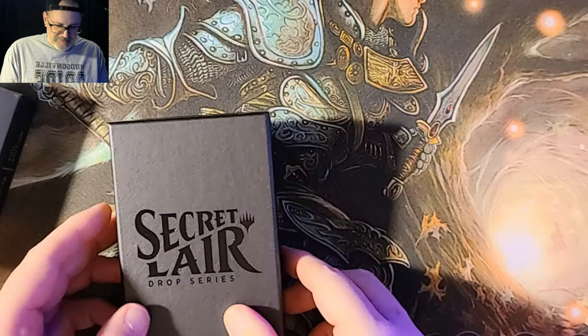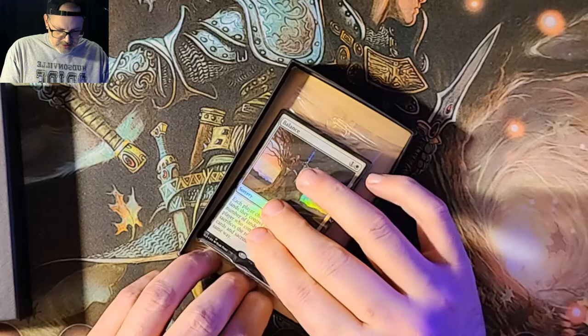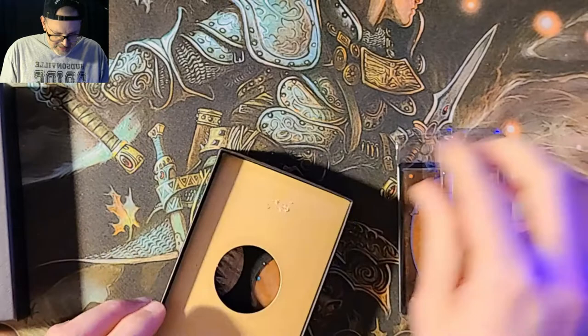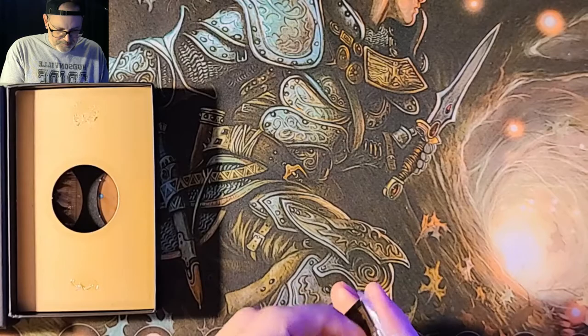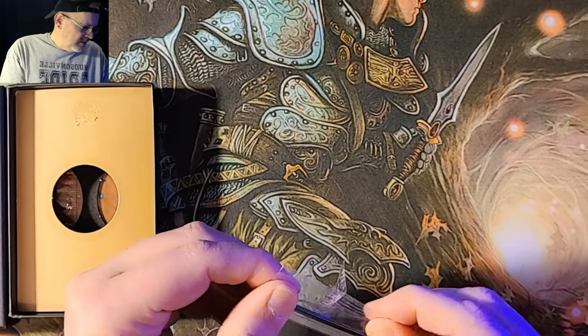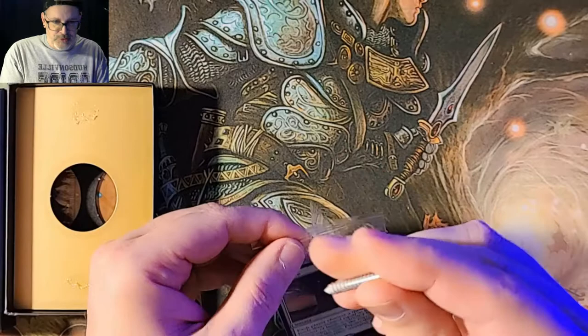So without further ado, let's delve in. They still got the secret card underneath. I don't know how much I enjoy that sticky, sticky tape. So the contents of the pack — obviously you saw the Balance. Got a little bit more trash here. Okay, where are my tweezers? Where are my lucky tweezers? I forgot to grab my tweezers, guys. You know what I do have though? I have a little screw.